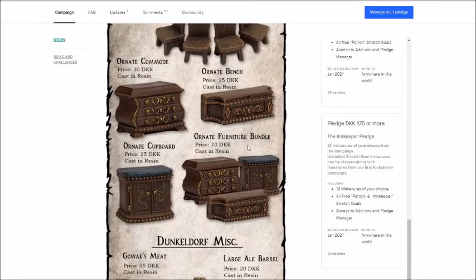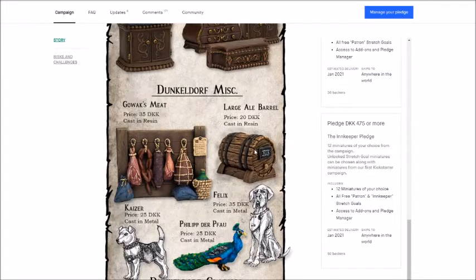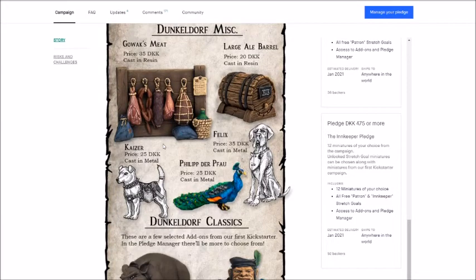Then there are ornate furniture, which is also really lovely - I might get the bundle for that. The barrel, which I have now - not to say I don't want an extra one. And then there are the animals. Also, of course, the meat rack. I'm personally not going to get that, I think - I don't really know what to use it for, but I think it's really great, especially if you have the first Kickstarter and you have the butcher. Then some background for him. Now I'm talking about it, I actually might want to pick it up anyway.